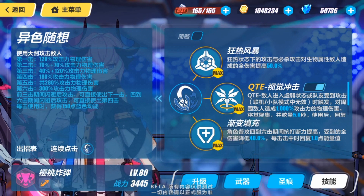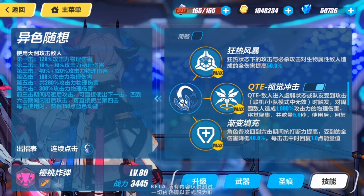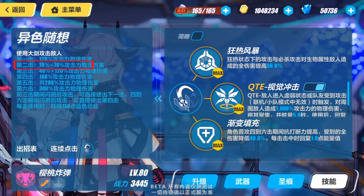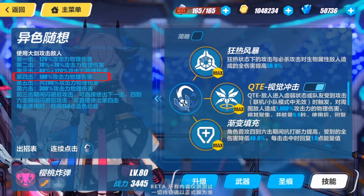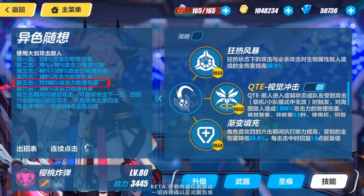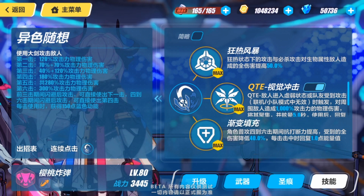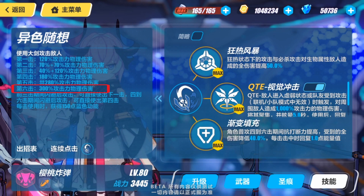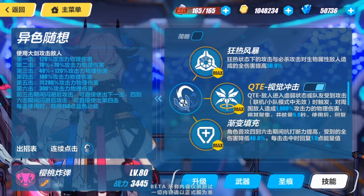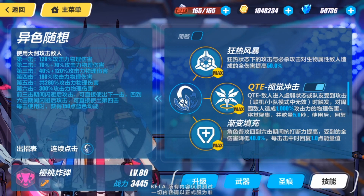Now onto the basic attacks, which do see a bit of a drop. First sequence: no change. Second sequence gets dropped from 80% + 80% to 70% + 70%. Third sequence: no change. Fourth sequence: previously 200%, now 180%. Fifth sequence: dropped from 480% to 280%. And the final sequence dropped from 430% to 300%. I know it looks bad on paper, but she's still doing fine. I'll show you guys a run later, but for now let's go through the rest of the stuff.